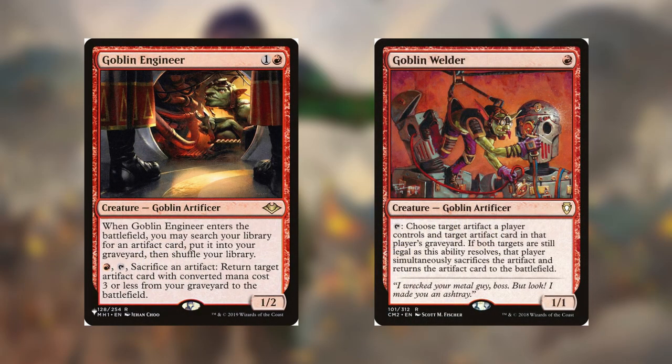Speaking of tuning, let's jump into the two creatures I added. Goblin Engineer — one colorless and a red — creature goblin artificer, 1/2. Whenever Goblin Engineer enters the battlefield, you may search your library for an artifact card, put it into your graveyard, then shuffle. It also has an ability where you pay a red, tap it, sacrifice an artifact, and return target artifact card with converted mana cost three or less from your graveyard to the battlefield. That ties in nicely with Goblin Welder — a red, 1/1 goblin artificer. You can tap it to choose target artifact a player controls and target artifact card in that player's graveyard; if both targets are still legal, that player simultaneously sacrifices the artifact and returns the artifact card to the battlefield.